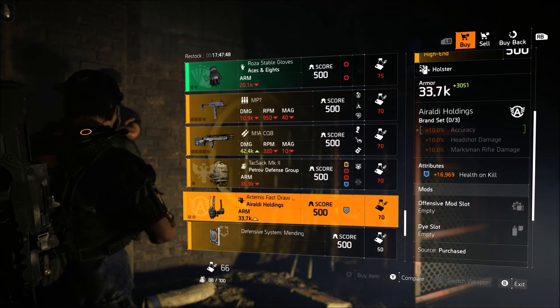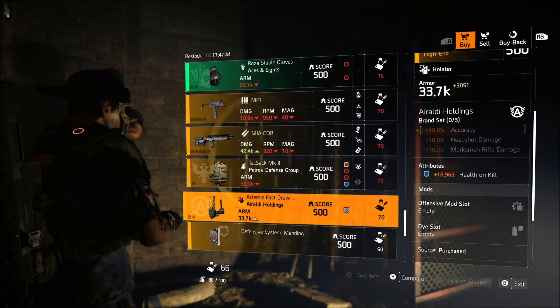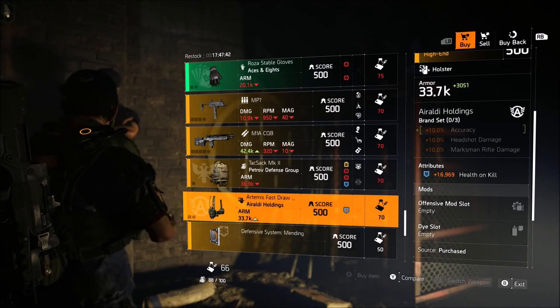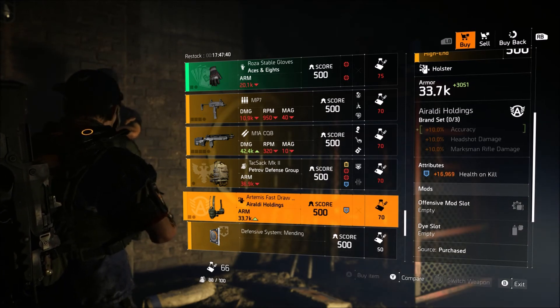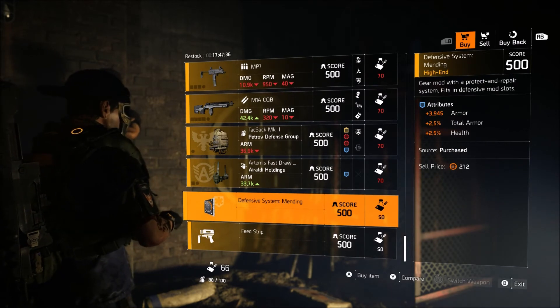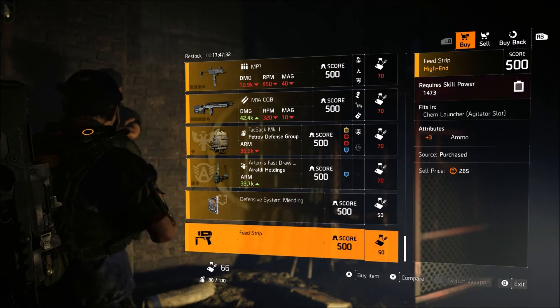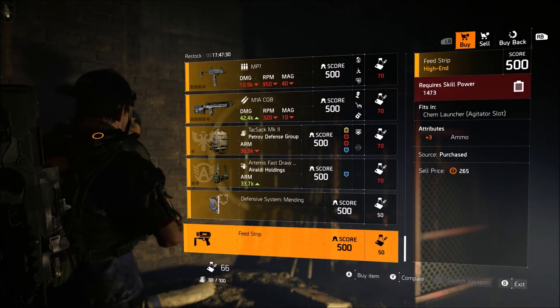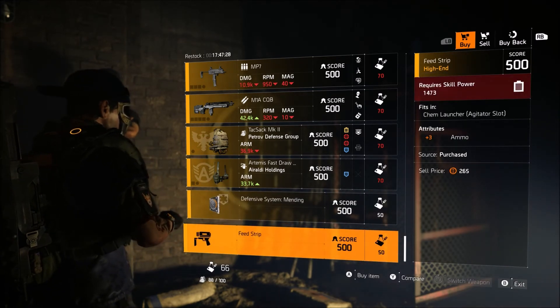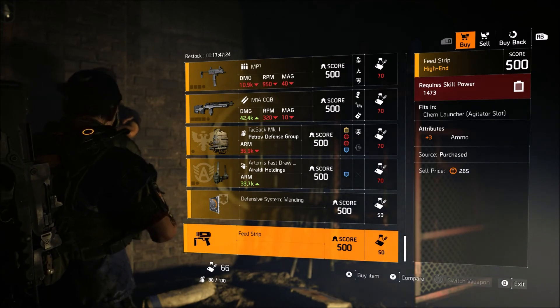Next is the Arawley Holding Holster with 16,000 health on kill — if you're looking for health on kill, you can roll this onto something and have a double blue on a heal holster if you're trying to get double blues. Defense Mending Mod with 3,000 armor, 2.5% total armor, and 2.5% health. And a feed strip for the Kim Launcher, which is three plus ammo for your Kim heals.